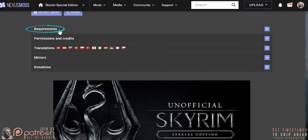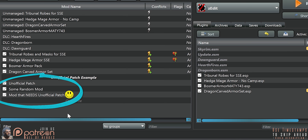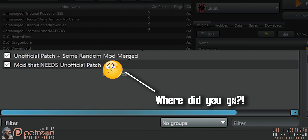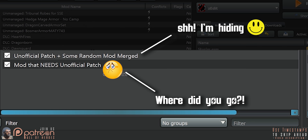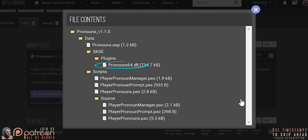Many mods use the unofficial patch as a master file. Those mods won't work if they can't detect it. If you merge the unofficial patch, mods that require it won't be able to detect it, because by merging it, you turned it into a new mod. Don't merge mods that have .dll extensions. Script extender mods all use .dlls — leave them alone.